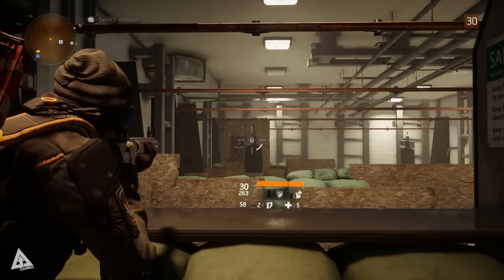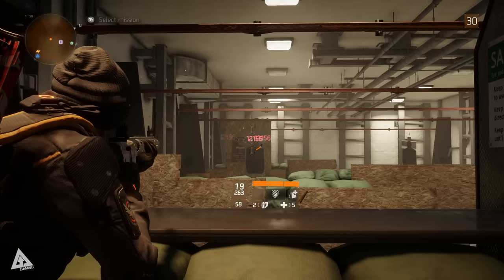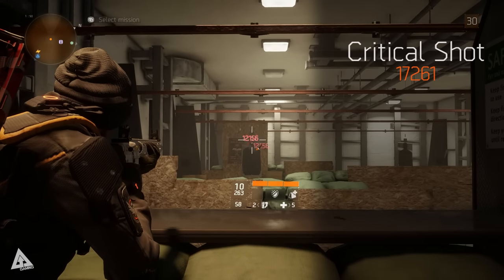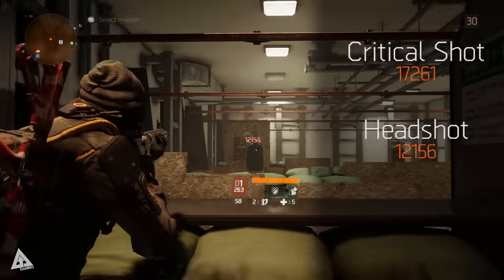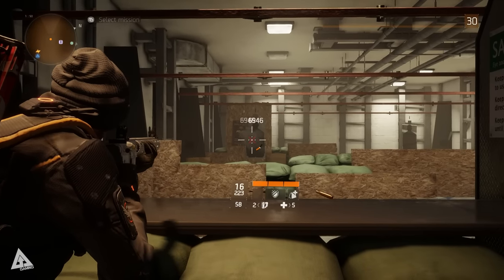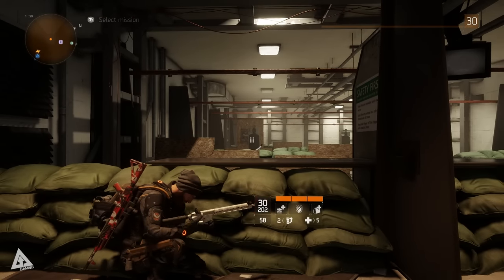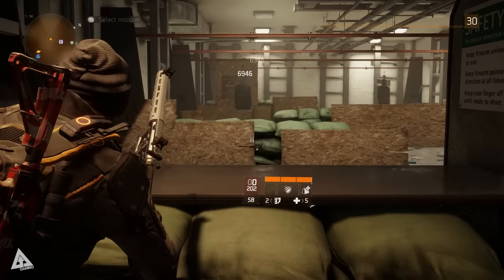Running quick tests in the firing range with no mods applied and the weapon completely stripped down as it comes out of the box: a critical shot deals 17,261 damage, a regular headshot deals 12,156 damage, and a body shot deals 6,946 damage. Final damage numbers will of course account for mods, gear, and attribute distribution, but this is how the weapon functions as a base model.